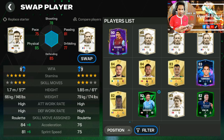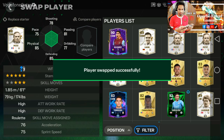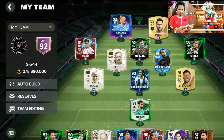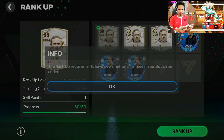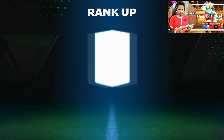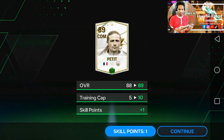This player is very good for your team. I will fast-add this player to my team, after I will go to rank up. First time I need one more to reach 89 level. I will rank up now — it is coming to 89 level.